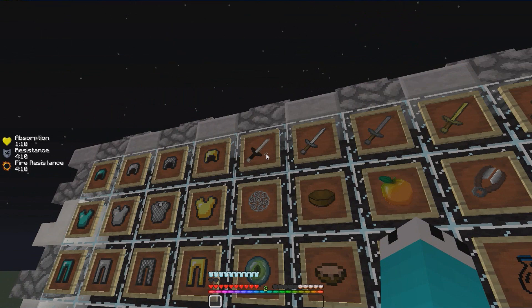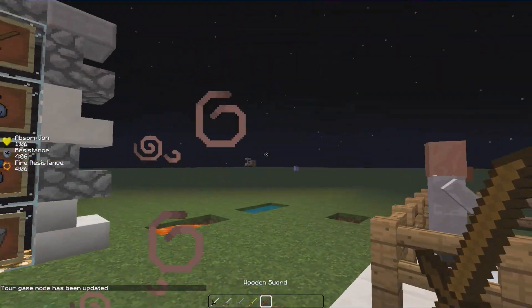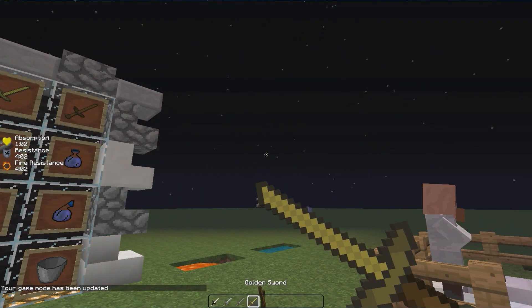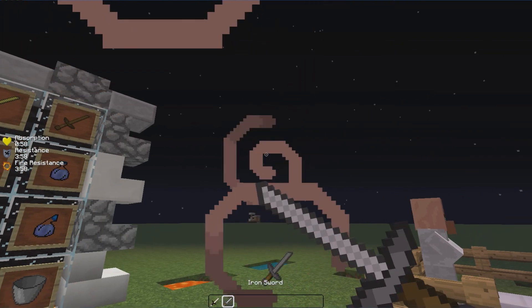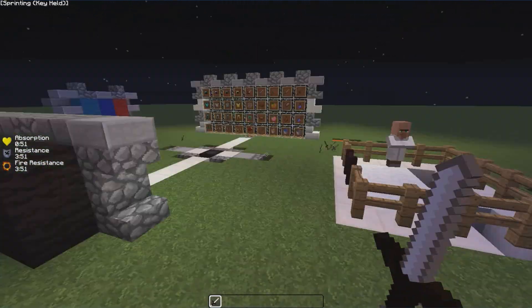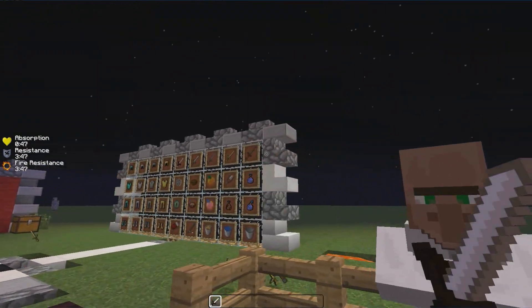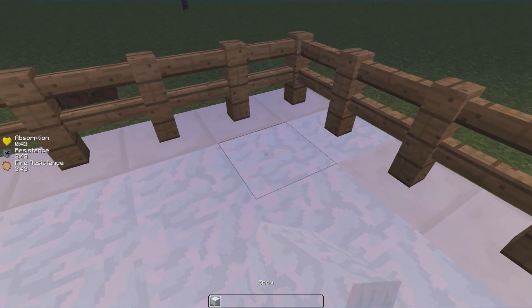I know you guys always want me to do the swords first, so that's what I will do. We got the wooden sword — skinny faithful, golden sword — skinny faithful, stone sword — skinny faithful, and the iron sword — skinny faithful. And the diamond sword is actually Suspendings diamond sword; I just edited it to my liking so it would fit the pack nicer.